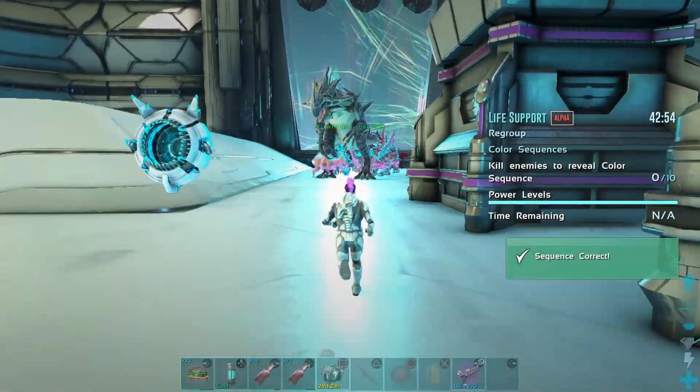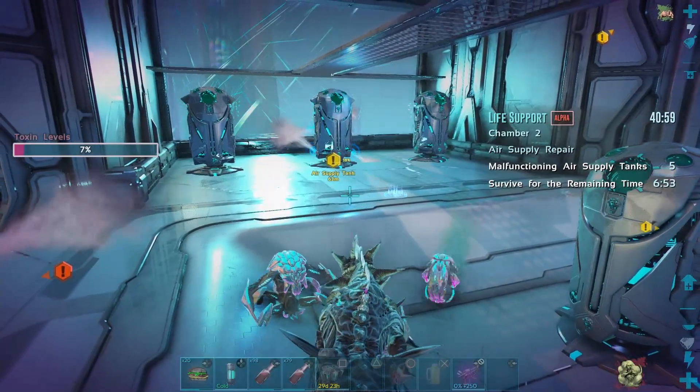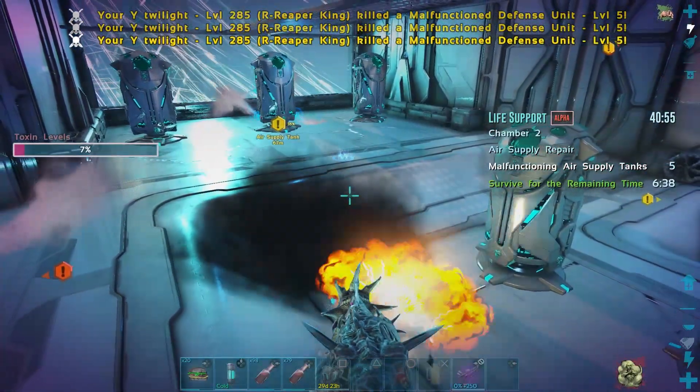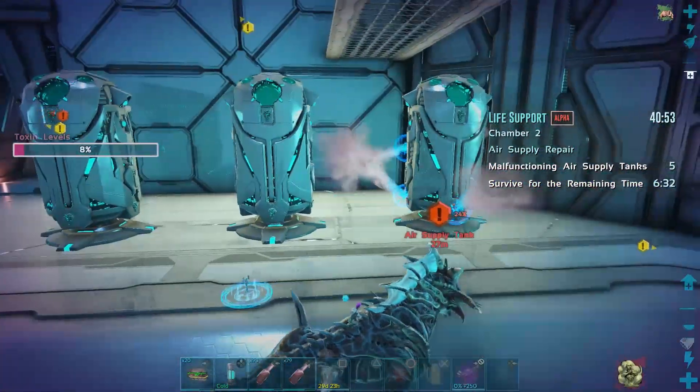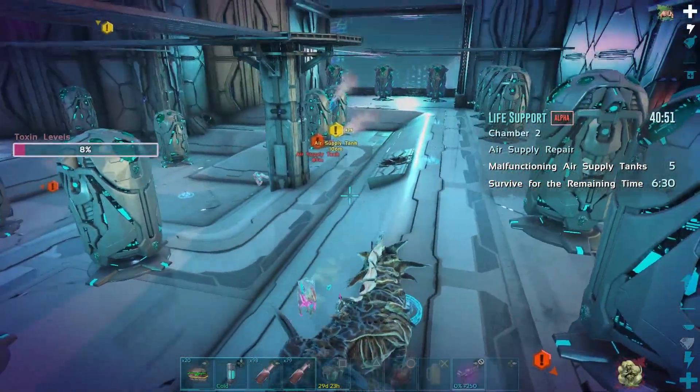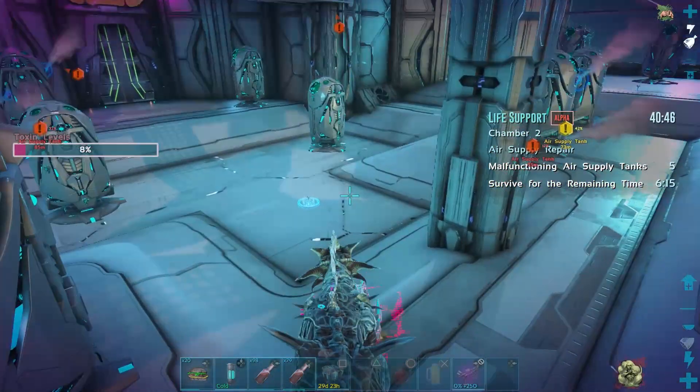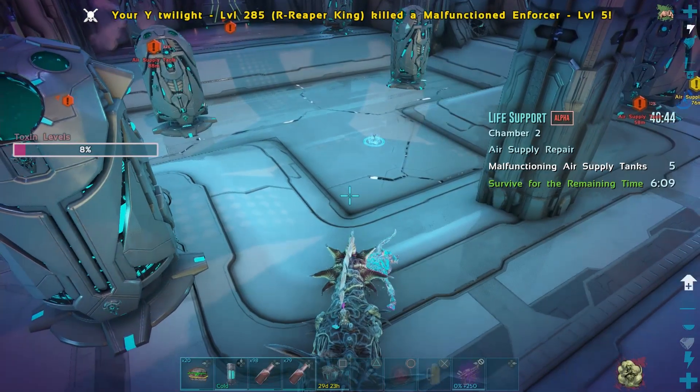On the second stage, the only thing you have to do is survive. Don't worry about fixing the tanks because you're going to lose so much time fixing them instead of killing dinos. Every time you kill a dino, the timer goes down by about 10 seconds. So basically, just kill dinos and survive — that's where the medical bruise are going to be helpful.